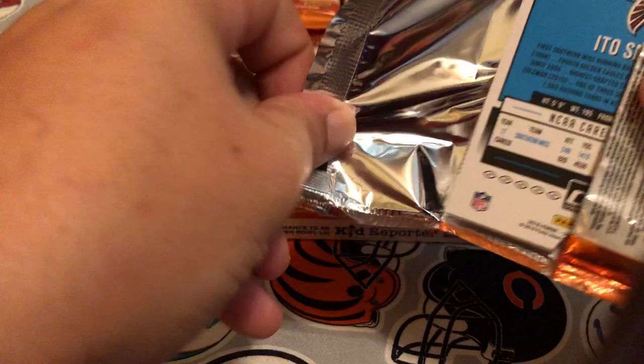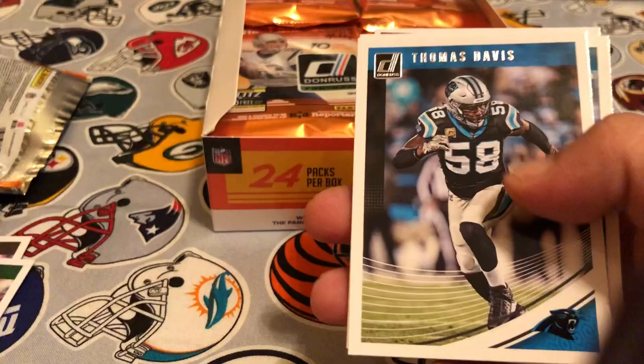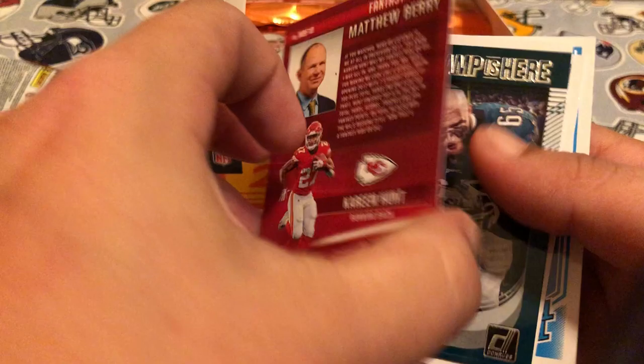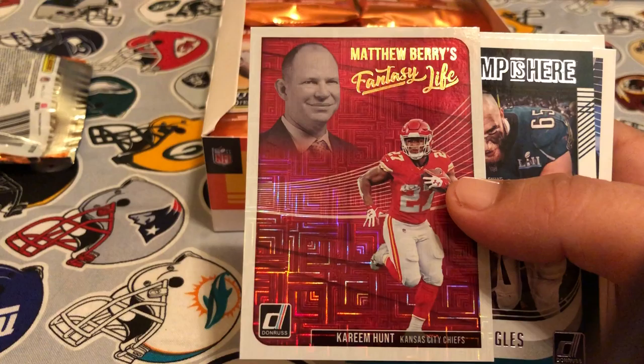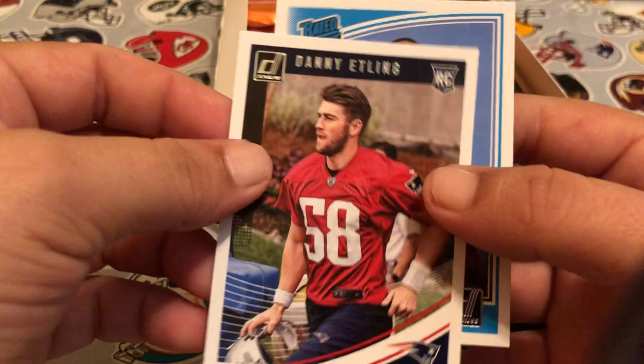Pack number one: we got Jaws of Jackson, DeForest Buckner, Thomas Davis, Jonathan Ogden, Mark Brunell. We got a Matthew Berry fantasy insert — Fantasy Life of Kareem Hunt, that's pretty sweet. We got the Lane Johnson 'Champs Here' insert, Eagles championship. A rookie is Danny Etling and Ito Smith is our rated rookie.